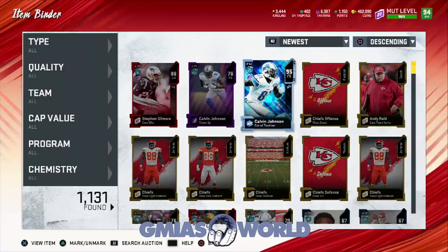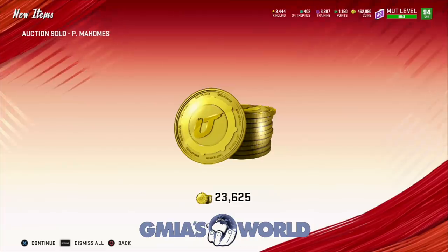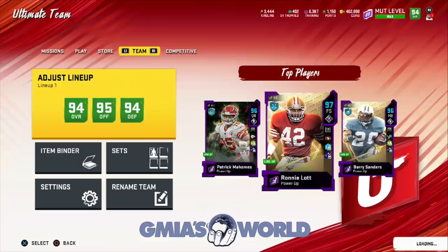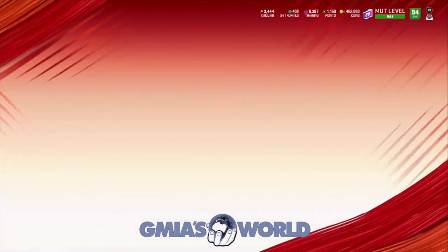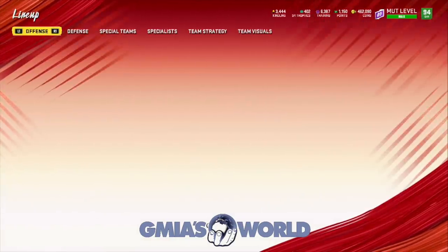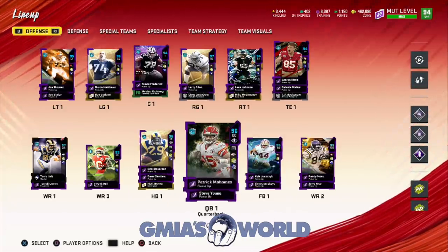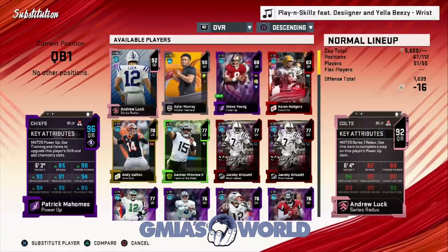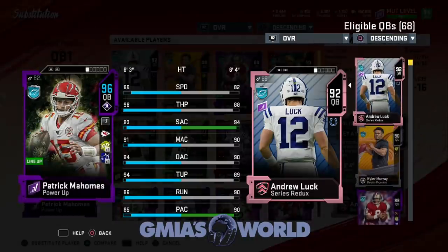Randy Moss is going to still be Randy Moss type price. So we have to figure out how we're going to have the coins for that. Most of the ghosts are not suitable for me, other than Patrick Mahomes, who I already have and he's upgraded to the max — Escape Artist, Dashing Dead Eye, all that good stuff is on him. Vander Esch — no interest. Todd Gurley — no interest. J.J. Watt — absolutely zero interest. So as far as everything else goes, we have to wait to see what else they release coming Monday.